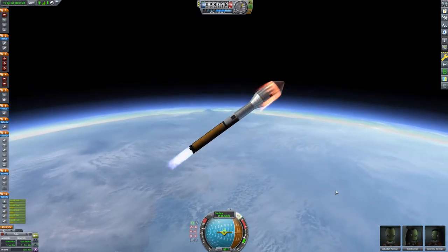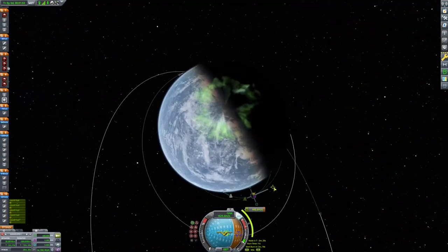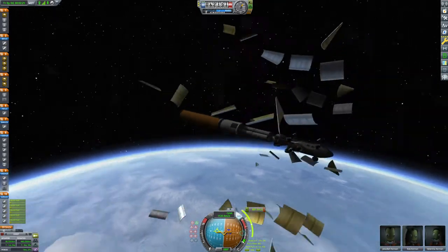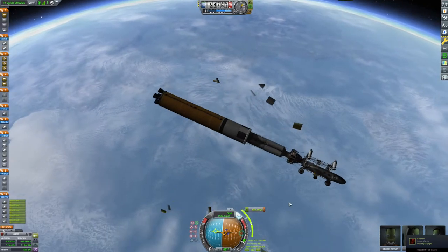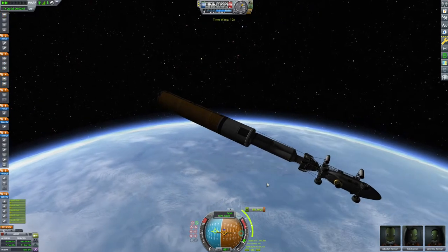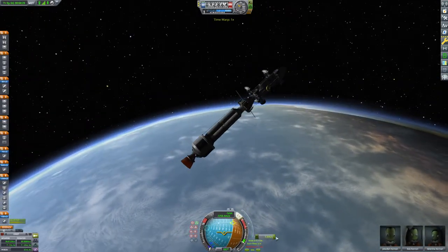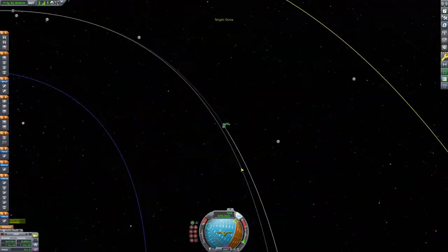Here we're doing a standard ascent profile. I've already hit 45 degrees and I'm just waiting for my apoapsis to get to 100. Once I've gotten there I'm going to go ahead and focus on circularizing and show you what's underneath the fairing. You can see the rover attached to the ascent vehicle, and there's a transfer stage with some nuclear engines. We're going to time warp up to our apoapsis and fire up the vectors. There's a lot of flex in that first stage — that's why it looked a little ridiculous — but once we hit the second stage all that flex was gone and we circularized and are going to start thinking about how we're going to get to Duna.